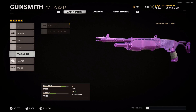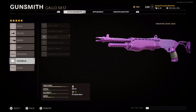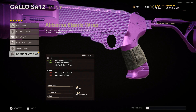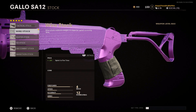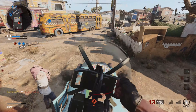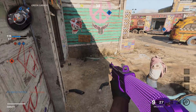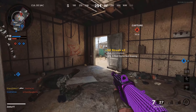For the magazine I run the STANAG 12 Round Tube on the Spaz-12. For the handle, the Airborne Elastic Wrap — same benefits as the Grew Elastic Wrap. This elastic wrap is hands down the best handle for any gun. For the stock, I chose the Wire Stock over the Marathon Stock because it doesn't take away accuracy, and it gives 10% sprint-to-fire time.